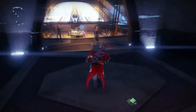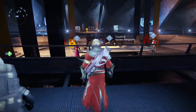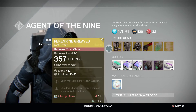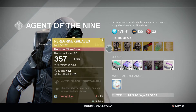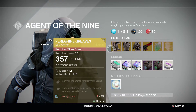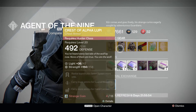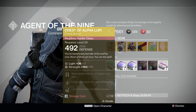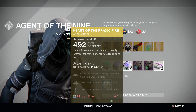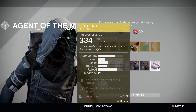So let's see what he's selling. He's selling Plague of Grips leg armor for the Titan, Crest of Alpha Lupi chest armor for the Hunter, Heart of Praxic Fire for the Warlock, and Red Death — Red Death is a good gun, it's good for PVP, I've used it before.